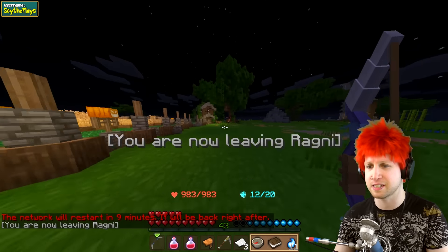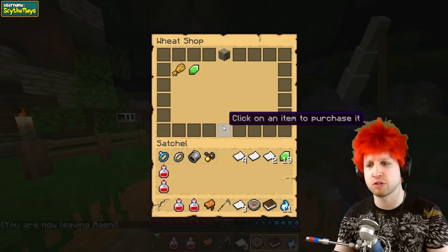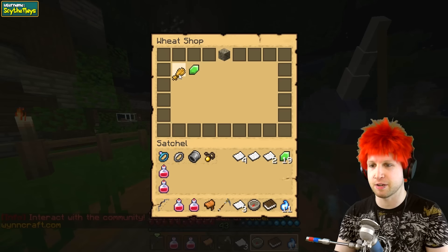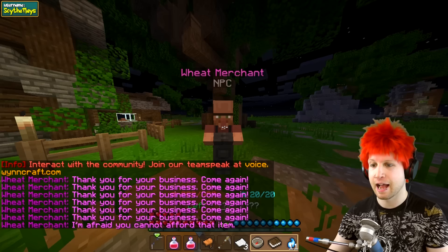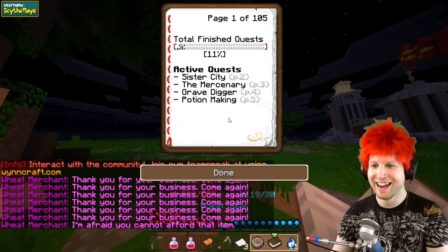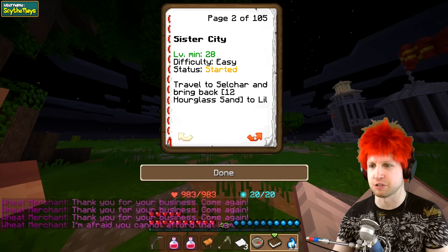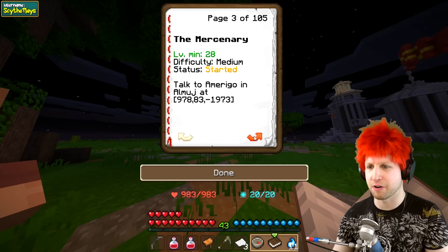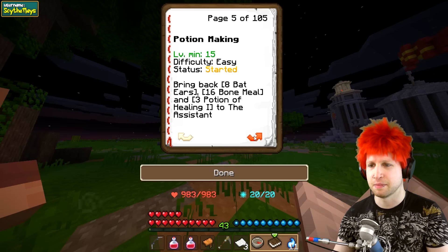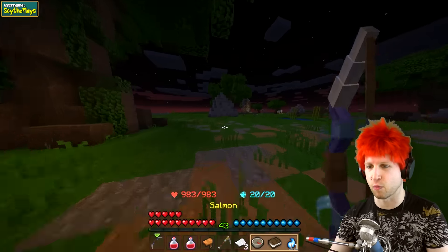That server restart is gonna hit somewhere in the middle of this quest. There's a wheat merchant NPC - Bowser - but we don't have enough stuff. How many do we need? 12. We've only got four. It's tedious today. Looking through the quest list - 12 hourglass sand, that's somewhere else - 12 wheat, yes we do need 12 wheat. Unfortunately our bank is way over in Detlas, so it looks like I may have to grind up a couple of enemies just to get some emeralds.